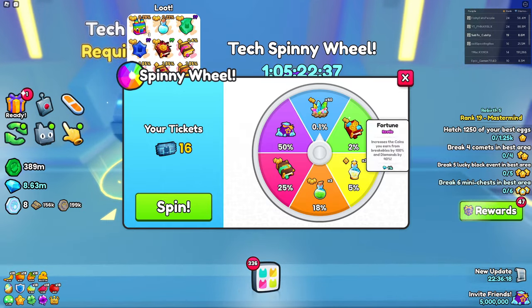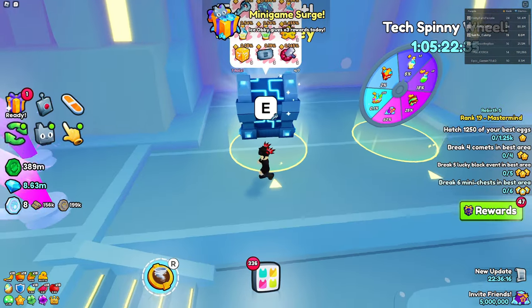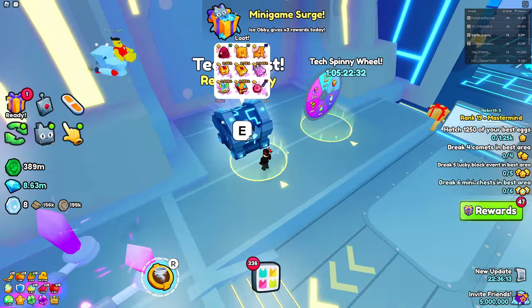What I recommend is actually the spinning wheel because it has a higher chance, but it's more luck-dependent since a huge doesn't always appear there. Meanwhile, in the tech chest or crystal chest, a huge is pretty much there all the time.